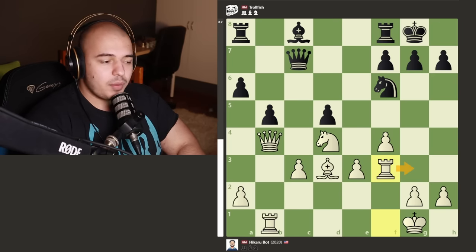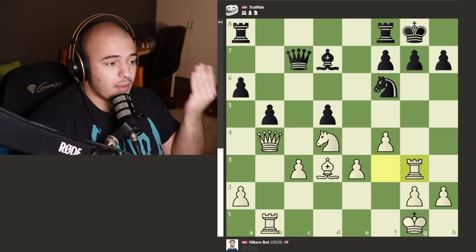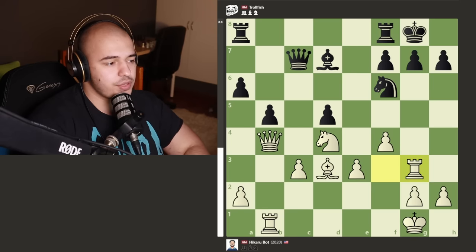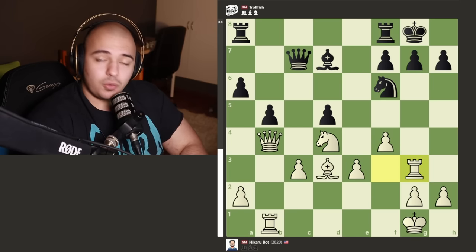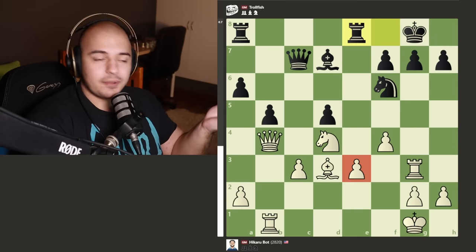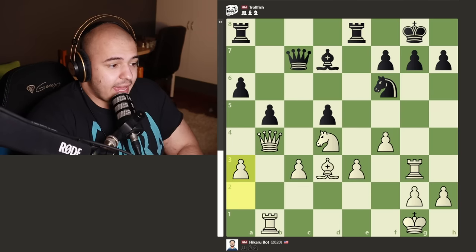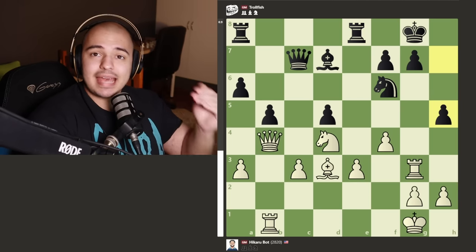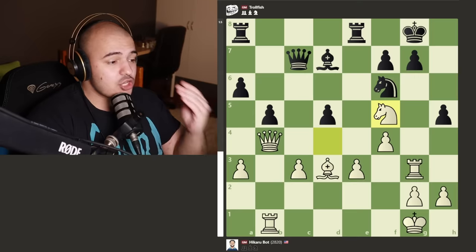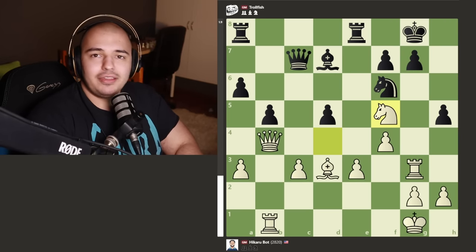HikaruBot tries to get aggressive with rook to f3 - a rook lift, pretty obvious idea, wanting to bring the rook over to g3 and try to checkmate black or win material. But white isn't the only one with rooks. The pawns are weak - the e pawn, c pawn, and a pawn are all weak. After a3 we get h5 and black is the one actually attacking. Hikaru tries to find a checkmating attack, drumming the knight toward g7, but TrollFish just takes the knight with the bishop.